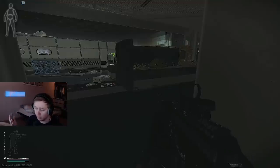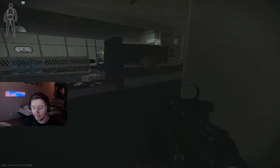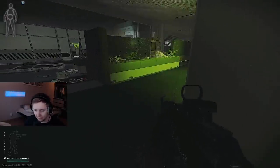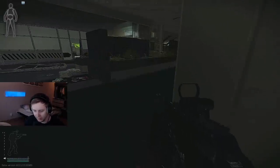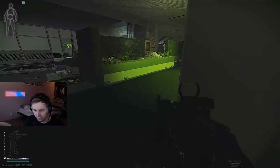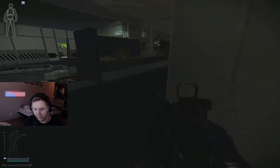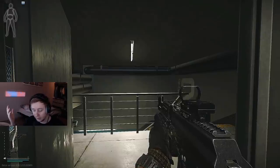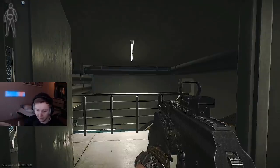There also seems to be something off with culling, because some lights on labs are not being displayed as they used to be. This light right here is a perfect example — it's on, it's off, it's on, it's off. I don't think it was like this in the previous patch. You can also clearly see the light differences in another area.